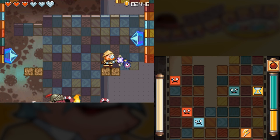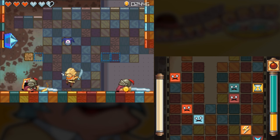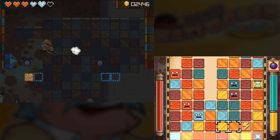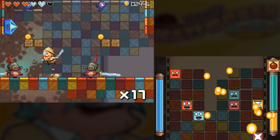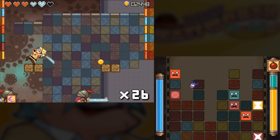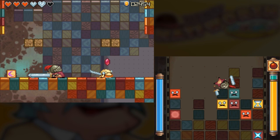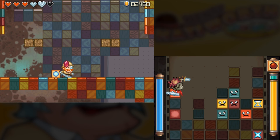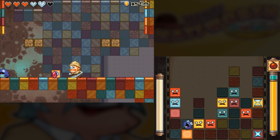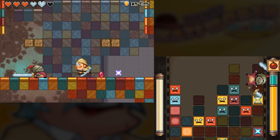Those crystals spawn the keiths that drop bombs, and the bombs will destroy the blocks, so there's a lot to keep track of. I'm still trying to decide if this is good level design or sadistic level design, or both. Yes. Honestly, at this point I just kind of think these arena fights are kind of lazy.